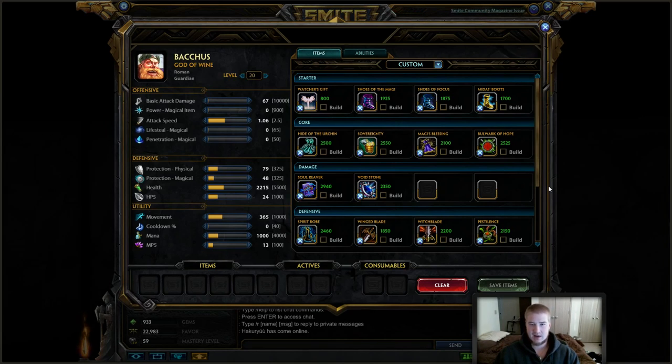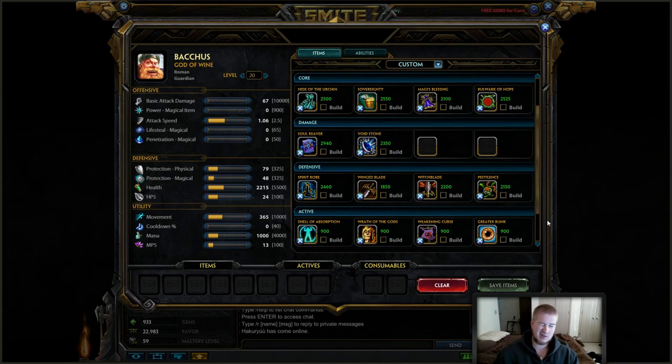Magi's Blessing is a must-have as a third or fourth item on support in order for securing objectives. By the time that third or fourth item comes around, it will be about the time you're going to start to do Fire Giant, or the other team's going to start to do Fire Giant, and that's when you need to have it so you can secure orbs to steal the Fire Giant. If you are going to build damage on Bacchus, it's probably going to be a fifth or sixth item Soul Reaver. That will be the best way to add some damage to your team. When you get into their group and jump on a squishy, that extra damage from the Soul Reaver will help your team blow them up before they ever get out of your jump.